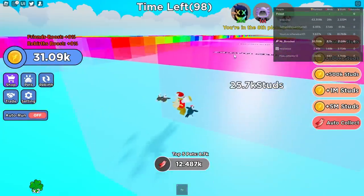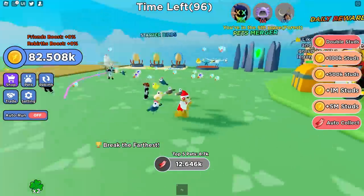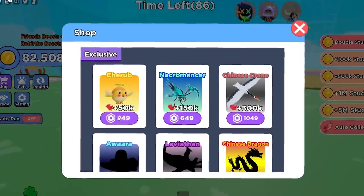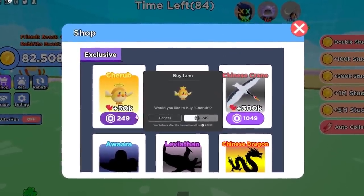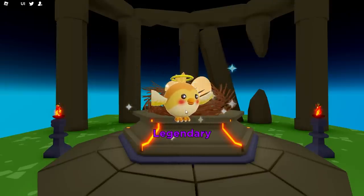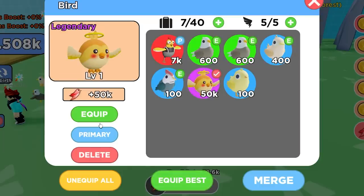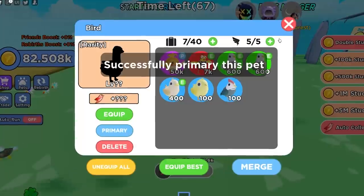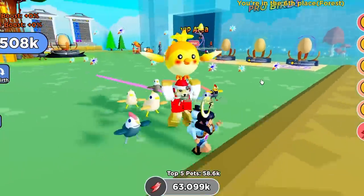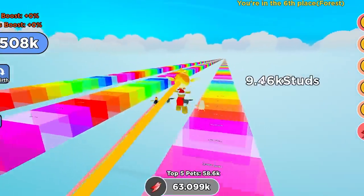I'm like fourth place right now. Oh my gosh, 25,000 studs. I'm literally not good enough. There's a lot of pets in the shop. I'm gonna buy this one — 50,000 speed for 250 Robux. It has a little hatching animation — that's cool. It's a legendary! Let's equip it and make it our primary. Look how cute it is, it looks like a giant sphere.